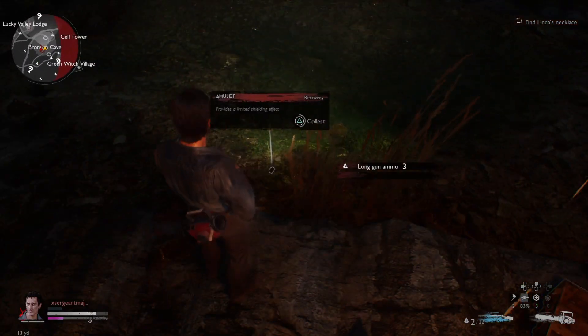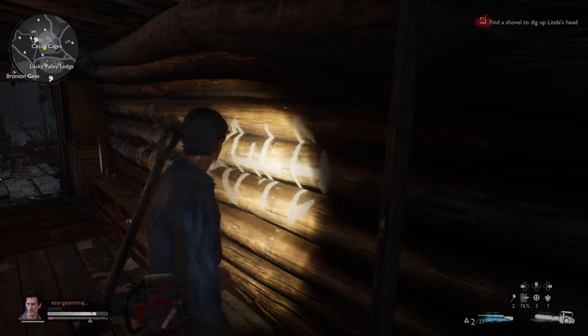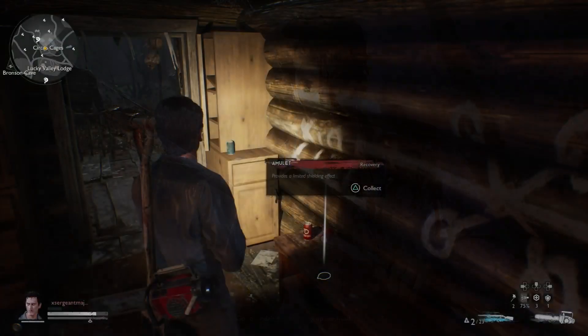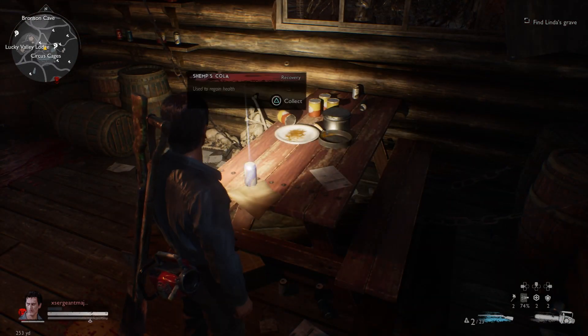After you grab that, go over and pick up Linda's necklace and make your way to the shovel. The artwork in this game is absolutely fantastic. You'll have an amulet and a Shemp's Cola waiting for you — go ahead and drink your Shemp's and try to stay at full health if you can.